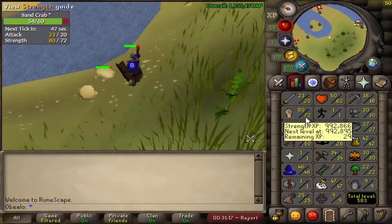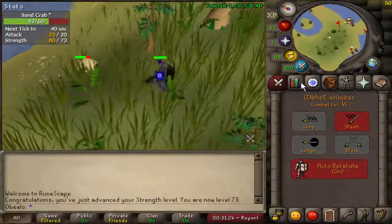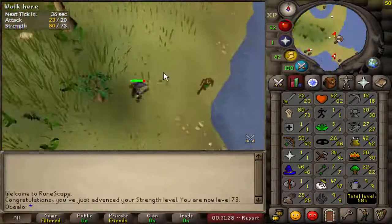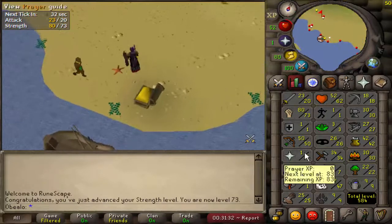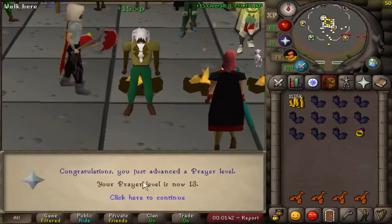So just about to come in here with 73 strength. We're going to go and do the Restless Ghost. I don't really care about doing Priest in Peril or getting to Canifis, so I might eventually get 31 prayer on here anyway. Just going to do that because it's quick and easy, and then bury a few bones to get 13 prayer.